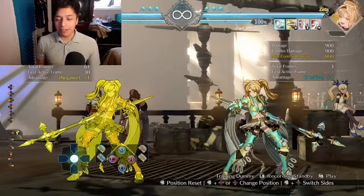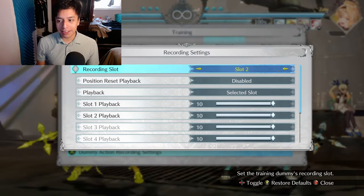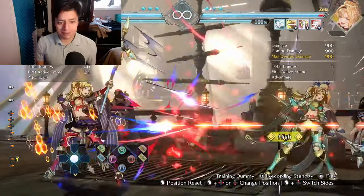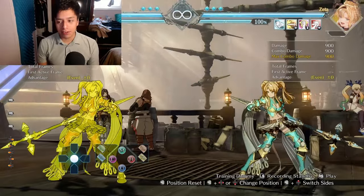Once you have that down, next up let's change the recording slot, and we're going to record the dummy throwing fireballs. The reason why you want to do this is because you want to practice blocking every single fireball that it throws.